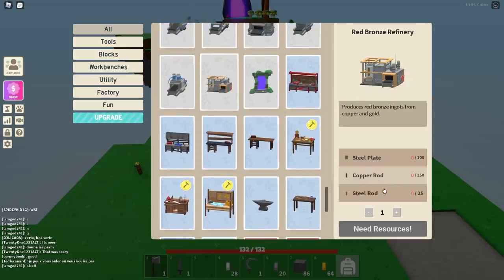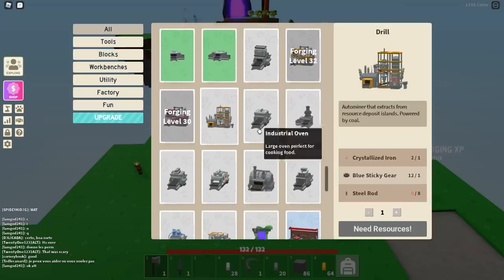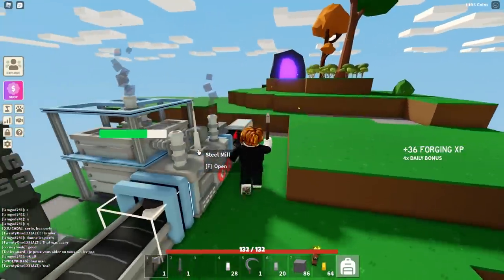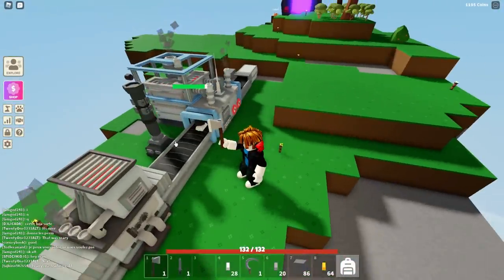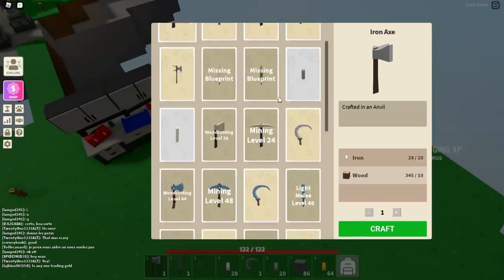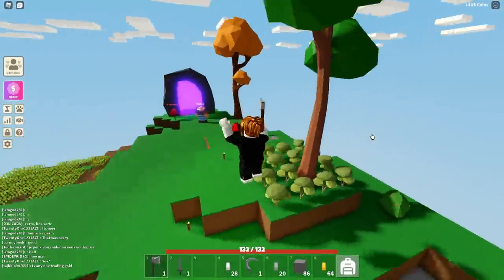So we need steel plates, copper rods, and steel rods. We need a drill - I already have enough crystallized iron and enough blue sticky gears, but I don't have enough steel rods. I only have 20 steel. We can maybe set up a randomizer - I can use one smelter against two steel mills and feed them all together. But I need four steel rods and a total of 100 steel for that, so we'll wait a little while.